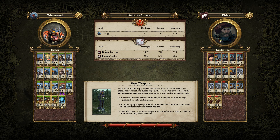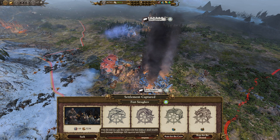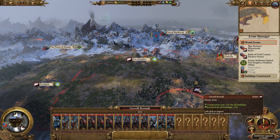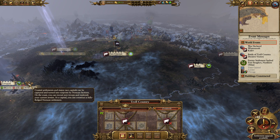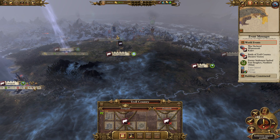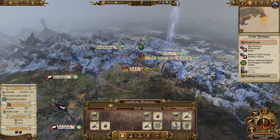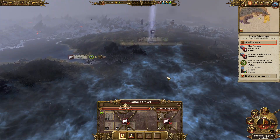Nice solid victory there for us - let's sack that settlement. Coastal settlements and major raised capitals can be captured and turned into outposts of Norscan factions. Only on the coast can you recruit new troops and replenish your current armies. At the capital you can construct a fully-fledged Norscan settlement. So this can be an outpost. I want to take Hellpit - some of the inner ones can actually be capitals and become full settlements.